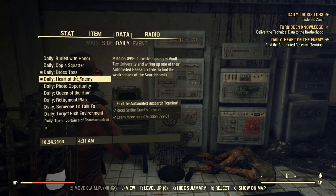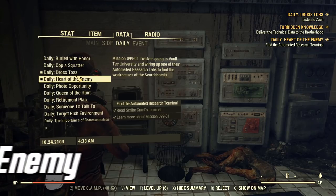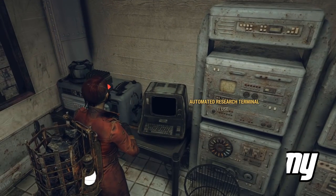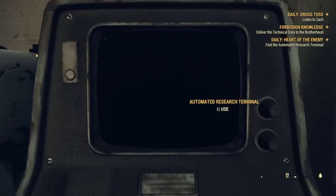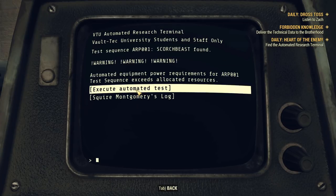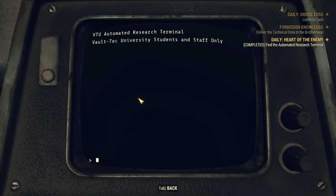Number one is an oldie, but it's one of the easiest quests to complete on a daily basis, and that is Heart of the Enemy. The reason this is number one is that it's very easy and you often end up doing what it needs you to do pretty much right off the bat.